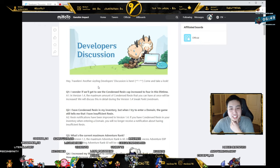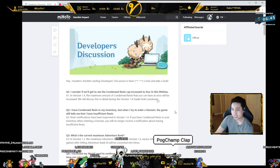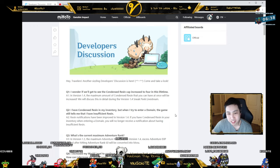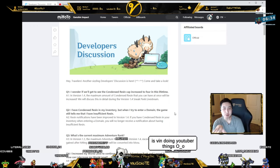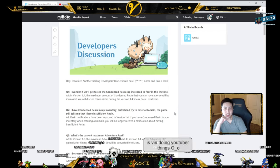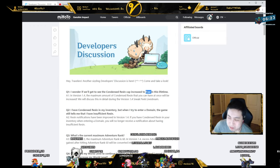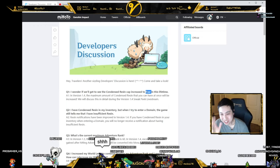Hey travelers, another sizzling developer's discussion — come take a look. I wonder if we'll get to see the condensed resin cap increase to four in this lifetime. Increasing the condensed resin: in 1.4, the maximum condensed resin you can have at once will increase. We'll discuss this in detail. Why specifically did people ask for four?